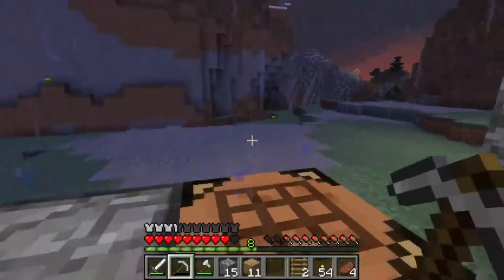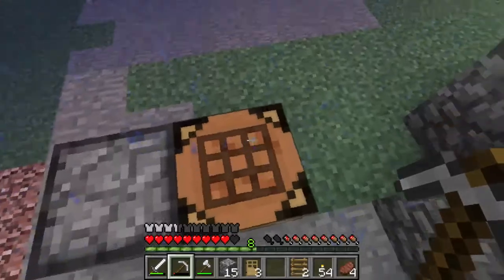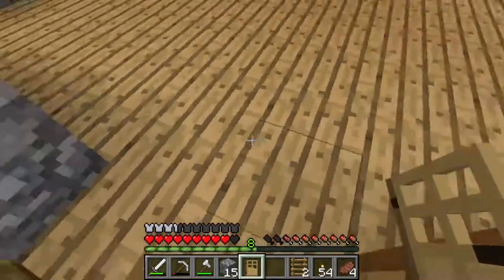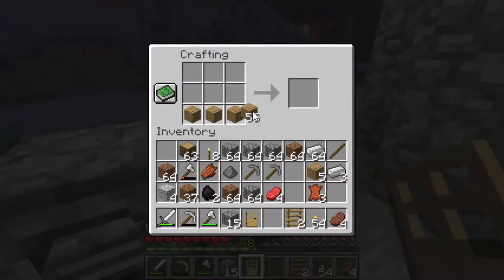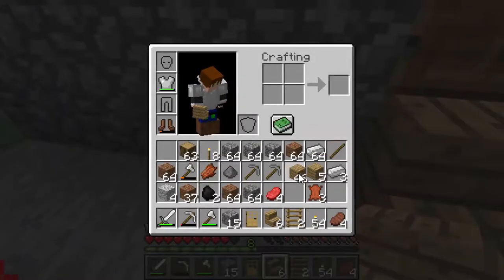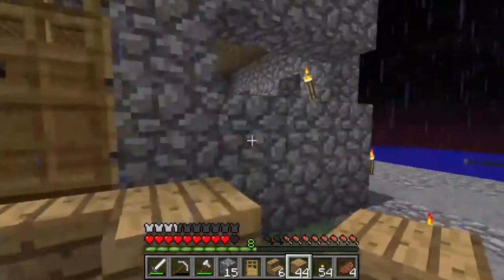Now what we want to do is hopefully not get blown up by a creeper or something. We want to make a door like this — just do it in that six-block formation. Then put down two doors like that. Now you might think this is ugly or that we're going to have to jump every single time. Well, in the original design for this house there were stairs, and we are going to need eight for this part. So we want to put stairs right here, and then take these planks and put them right here like that.